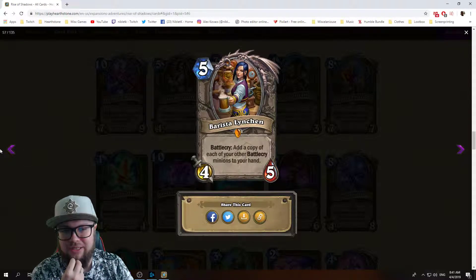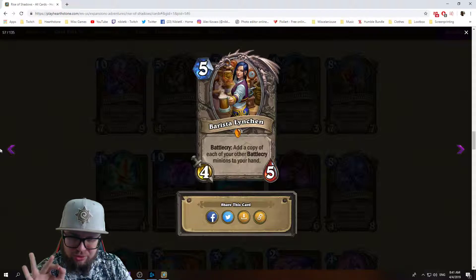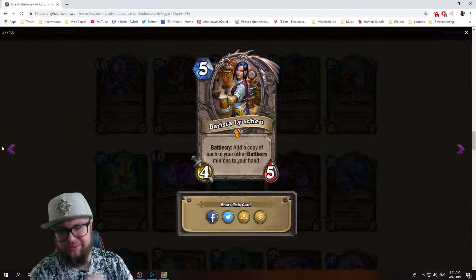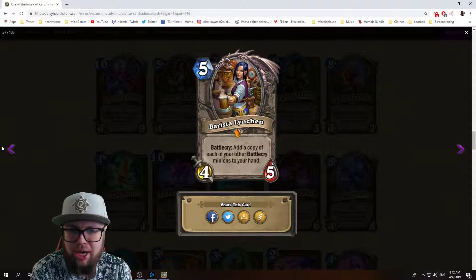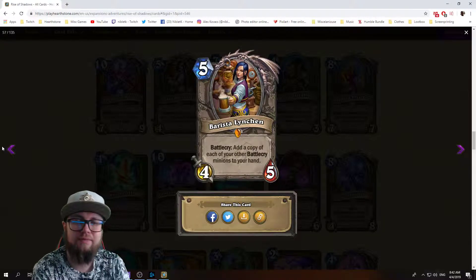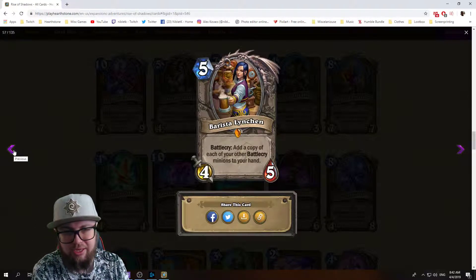Next we have Barista Lynchen — five mana 4/5 legendary neutral minion. Battlecry: add a copy of each of your other battlecry minions to your hand. So you already have to have battlecry minions in play. Even if you get one copy back of anything you played before, that's already good value. If you're playing a lot of battlecry stuff, Barista Lynchen is definitely overpowered — she's gonna give you a lot of value back. Really good card.